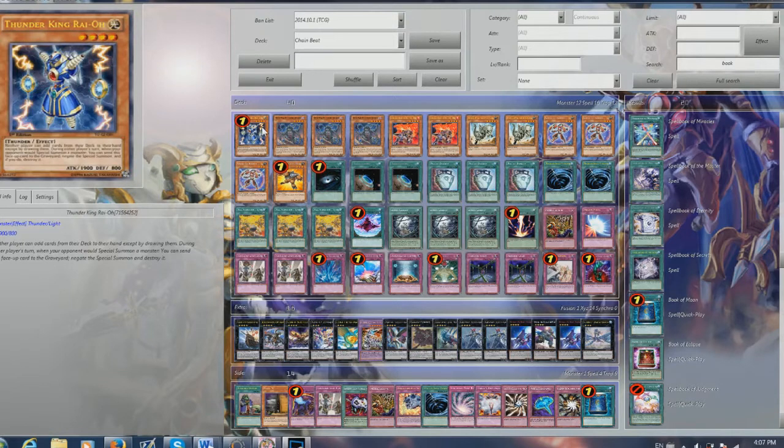First of all, we got one Thunder King Rai-Oh. Since this is an anti-meta deck, this is an anti-meta card. It's really powerful — a 1900 ATK beater. Your opponent can't negate a special summon, and your opponent can't add cards from their deck to their hand. So like Burning Abyss won't be able to add stuff to their hand, which is probably the biggest example right now. So Thunder King Rai-Oh is just very strong.